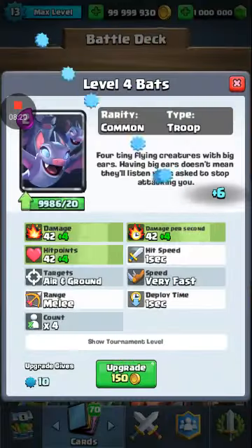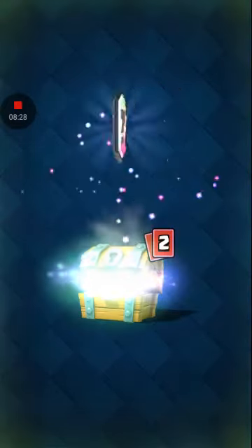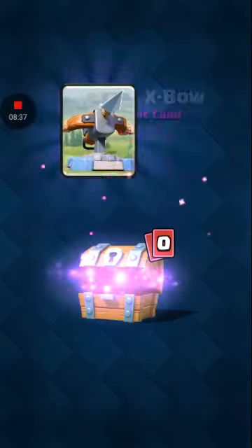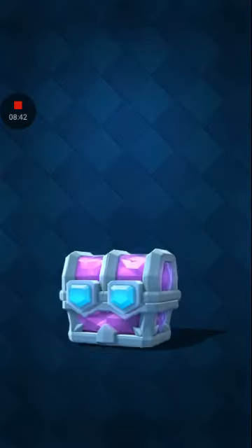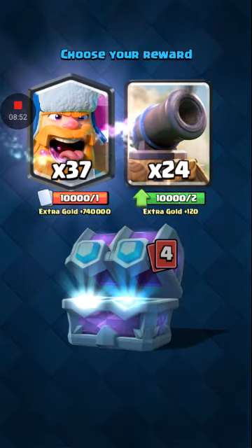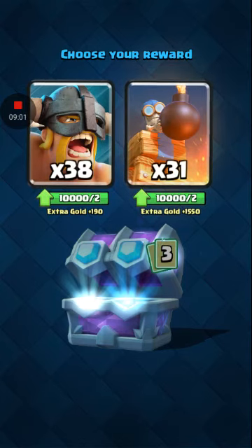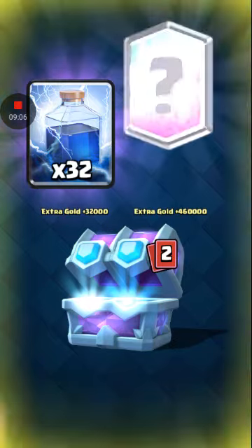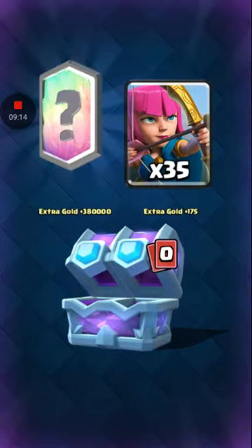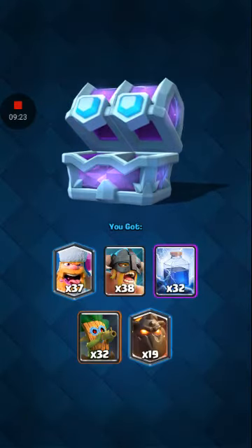I still have my regular Clash Royale account and I'll get some gameplay on that too. I'm going to open some free chests — what's really cool is you can get legendaries and they have a cool legendary effect where they start spinning and making that cool noise. I've never gotten a legendary from a free chest. Let's open one of the draft power chests. We've got a Lumberjack or Cannon — I want a legendary. See how that card glows and changes colors? I wish they did that spinning effect in actual Clash Royale.